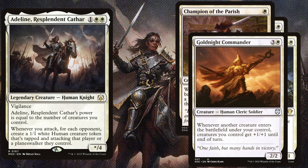Gold Knight Commander is a 4 mana 2/2 and whenever another creature enters the battlefield under your control, creatures you control get +1/+1 until end of turn. Gold Knight Commander is definitely one of our win cons because as soon as we attack with Adeline and create 3 1/1 white human creature tokens, all of our creatures get +3/+3 until end of turn.